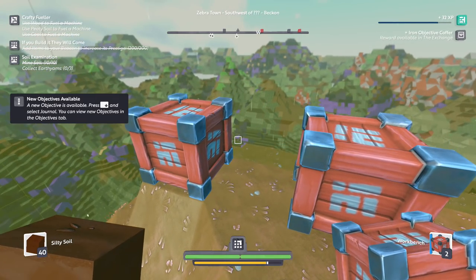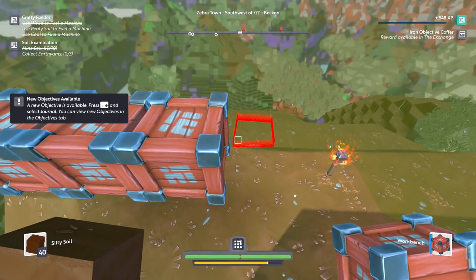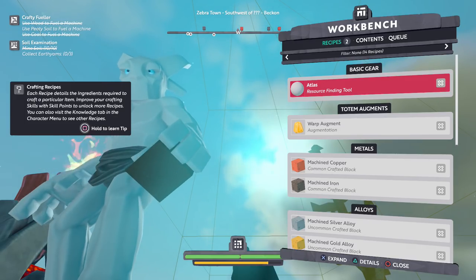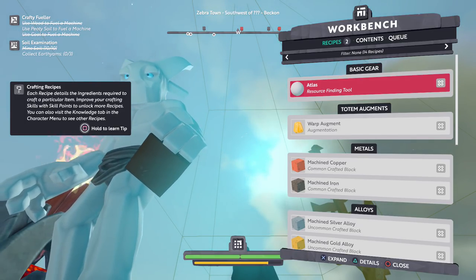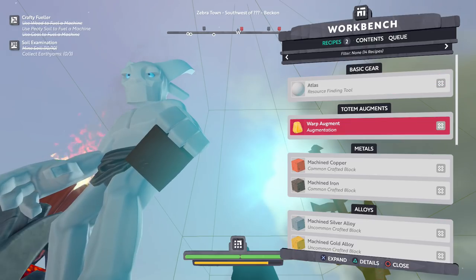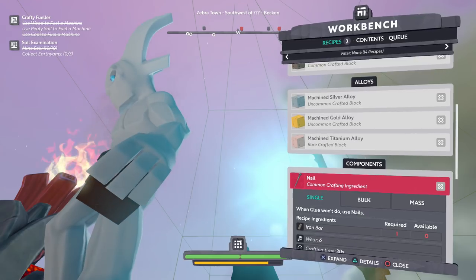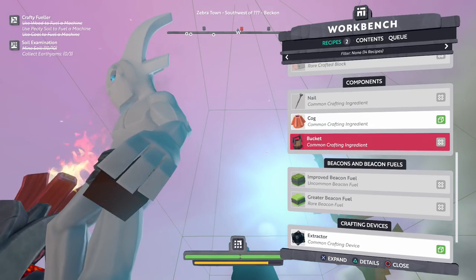We did craft four of them — I didn't wanna do that. Unless I'm supposed to. That definitely added a lot to my prestige. I got it done — 200 prestige just by placing two of them down. So can I interact with this? Maybe I need to place down all four of them. I don't know what these workbenches really do. Press grid interact. Recipes, here we go — crafting recipes: 'Each recipe details the ingredients required to craft a particular item. Improve your crafting skills with skill points to unlock more recipes. You can also visit the knowledge tab in the character menu to see other recipes.' So we got a couple things we still have to do.